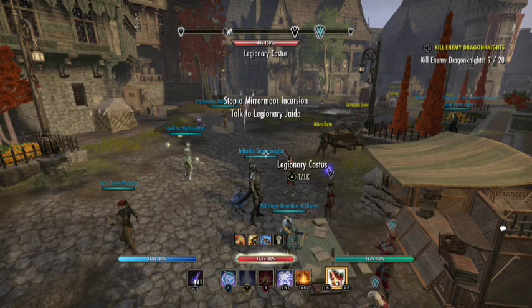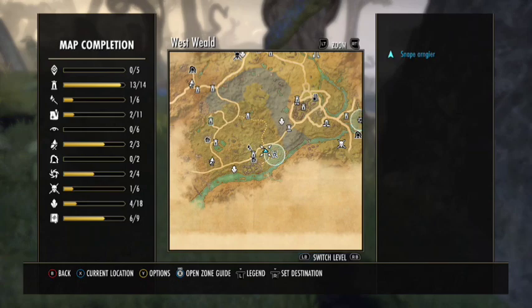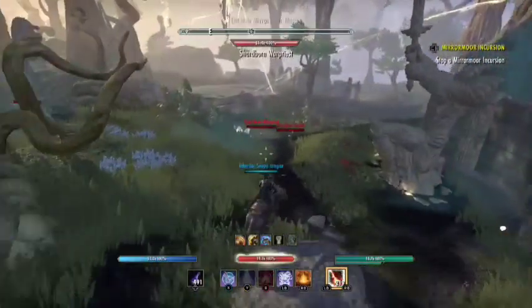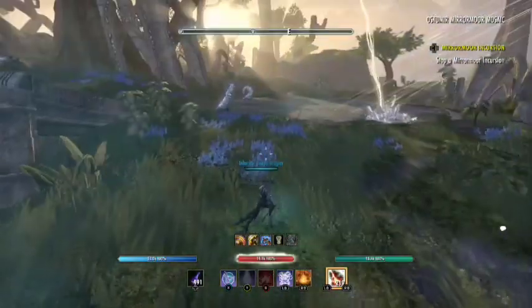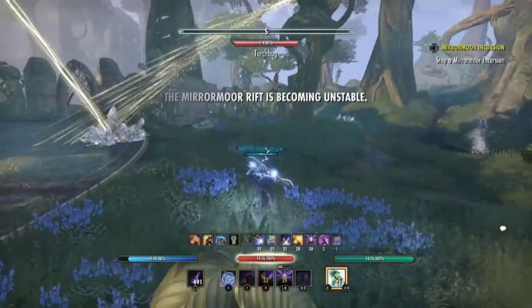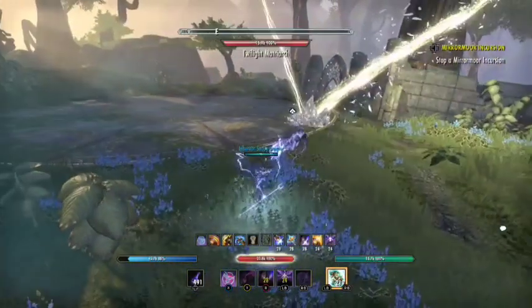Once you've started the questline you will have to speak to the legionary a bit further ahead, and then you will travel to an incursion point which, as you can see on the map, looks like a dark anchor symbol. All world events from previous expansions have had similar symbols, which is very handy because it's universal and you'll know what it is.